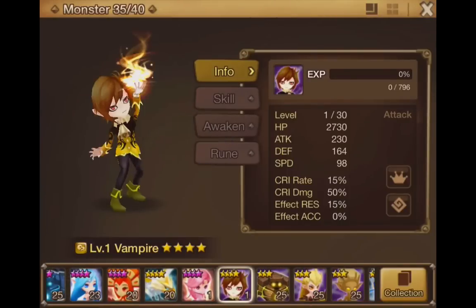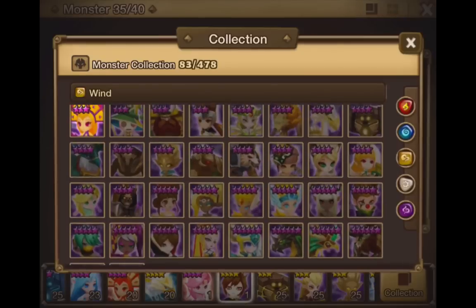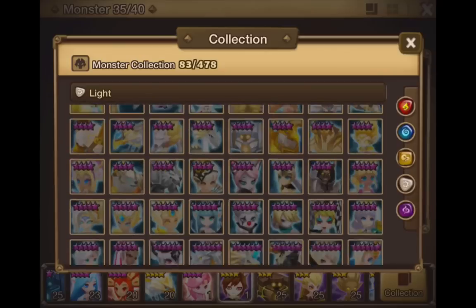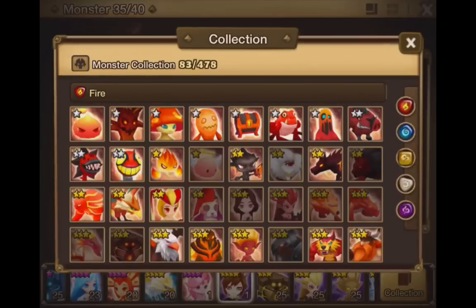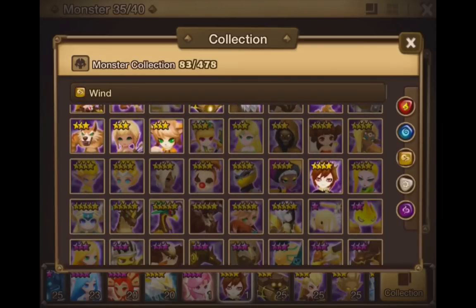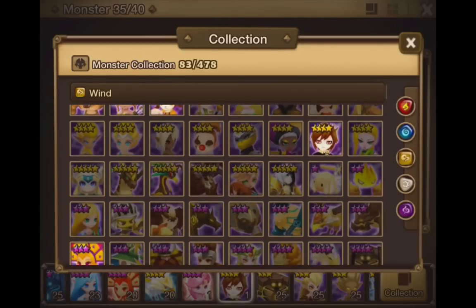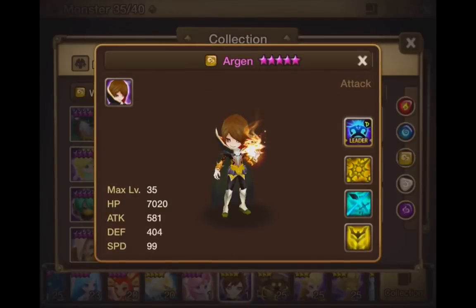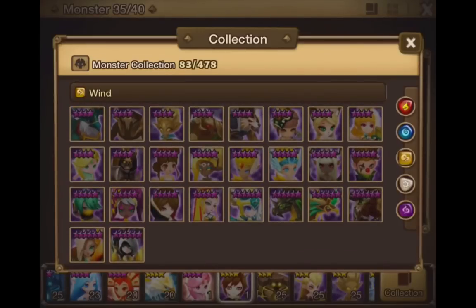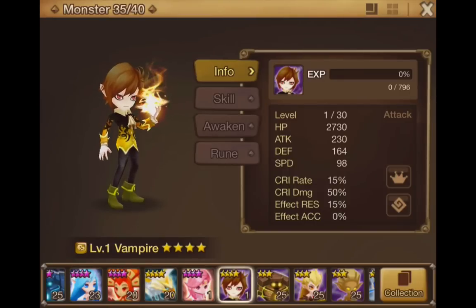And then more monsters. We got this level 4 vampire. Let's see what this guy evolves into — I'm pretty sure vampire evolves into something good. Where is it on my list? It's a wind type. Oh, it's right here — that's the vampire. Does it evolve into anything? Oh yeah, right here. Yeah, that makes sense, they look really similar. So if I can evolve it to level 5, that evolves into something pretty good.